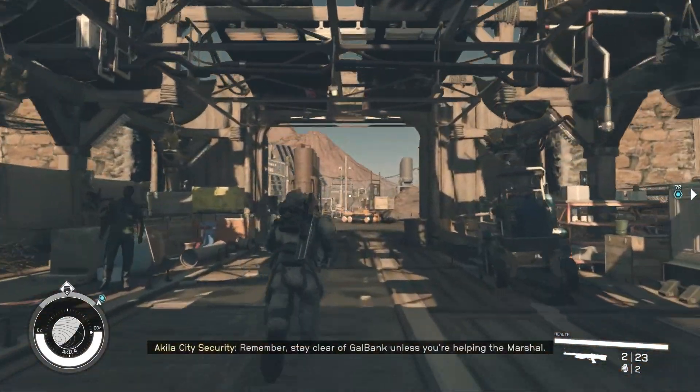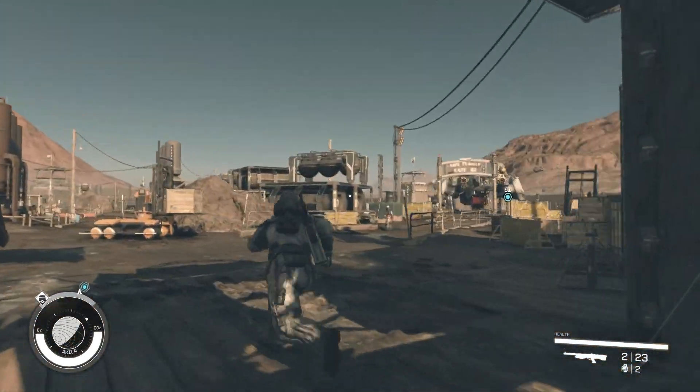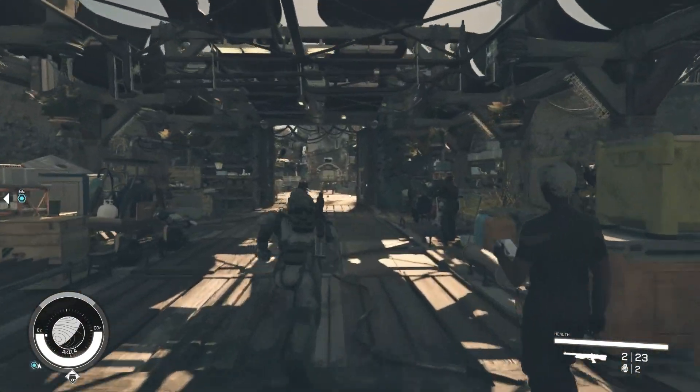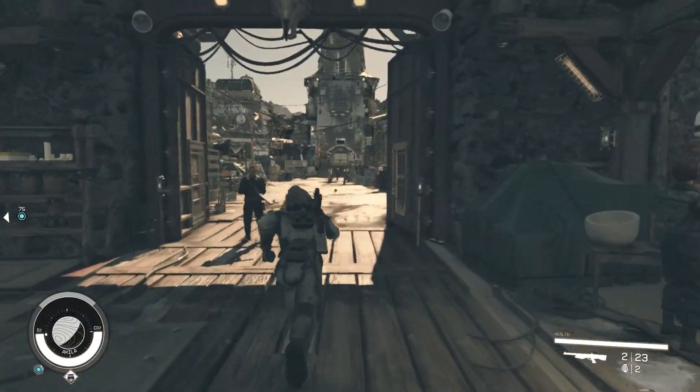Hello and welcome to a Starfield tutorial. Today we are going to be doing the Puddle Glitch right out front of Shepherd's General Store in Akila.